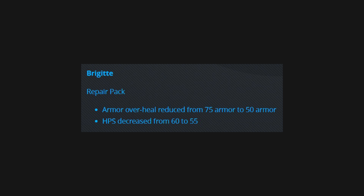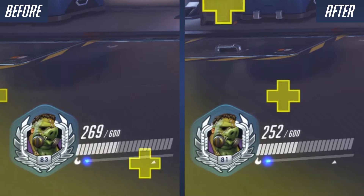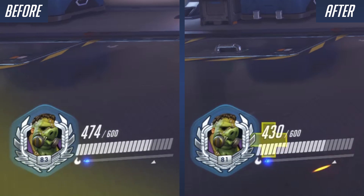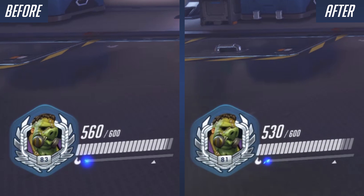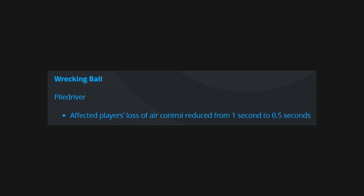The next change is the HP heal - healing per second has been decreased from 60 to 55. You can see that change here; it just heals a little bit slower and because of the amount of time the ability is active, it heals a bit less overall as well. Just a bit of a demonstration healing a Roadhog here - you can see the difference on the HP bar there.